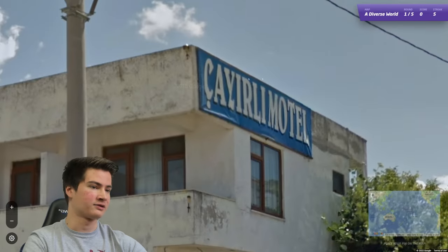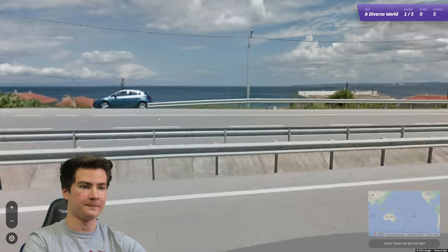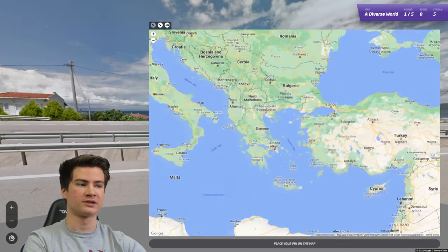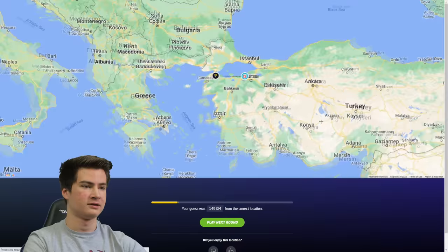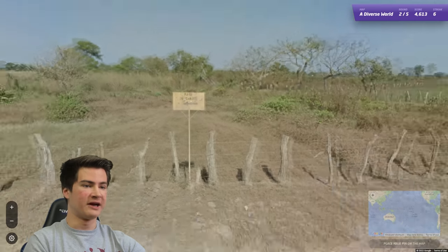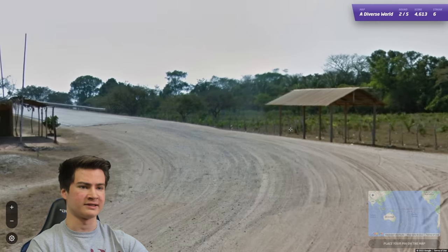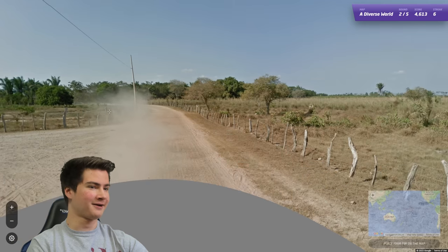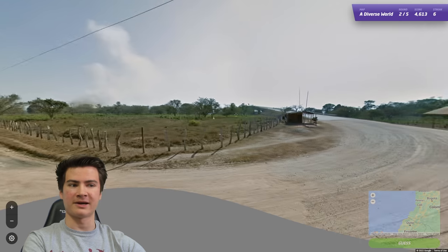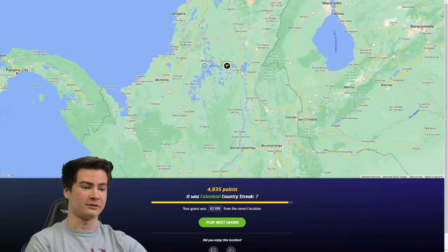Our next round - that looks like Turkish language, so yeah we should be there. Road lines are good as well. We're probably close to the Mediterranean, like this sort of area. Not bad, we'll take that. Round seven - got some Spanish on that sign. This sort of landscape - kind of feels like dry Colombia maybe. I'm not too sure on this one, tough round, but I'm gonna give it a try. And it is! Glad I got that one done.